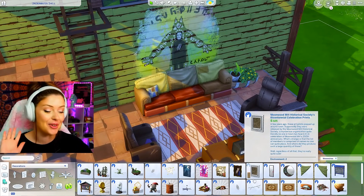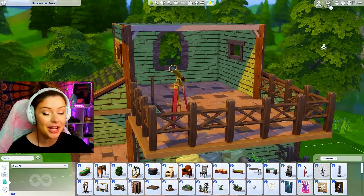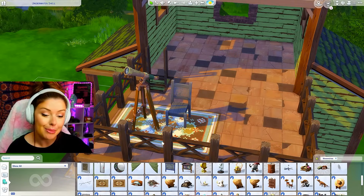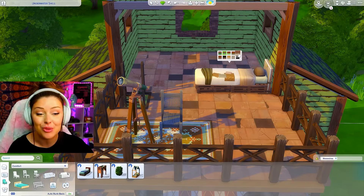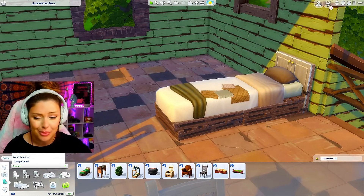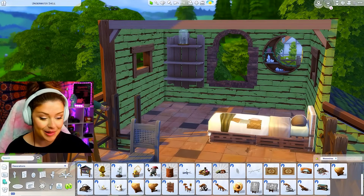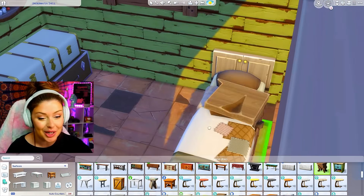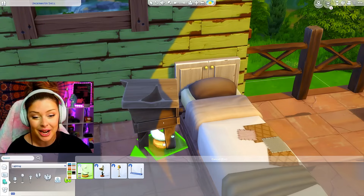I really want to add the telescope — one of my favorite new items. I'll put this upstairs so we can have a telescope area in the bedroom on the top floor. I'll put a chair next to it, and someone spends a lot of time up here. I need a bed — I wish we had a double bed, but I'll find a cute swatch. The detail on these items is so fun; a lot of them are made from other objects, like a door table. They knocked it out of the park with these build items.